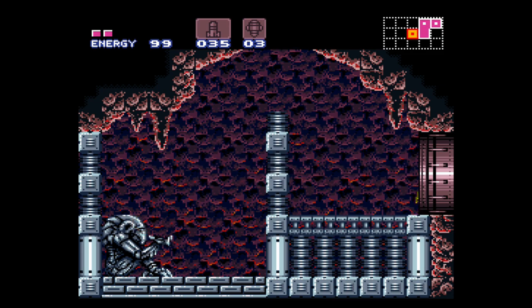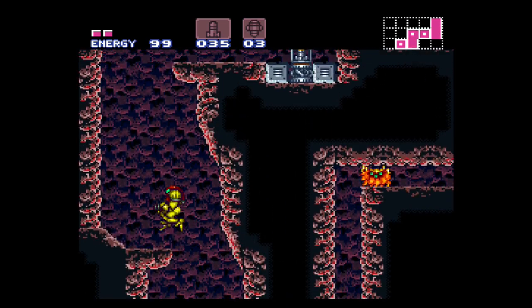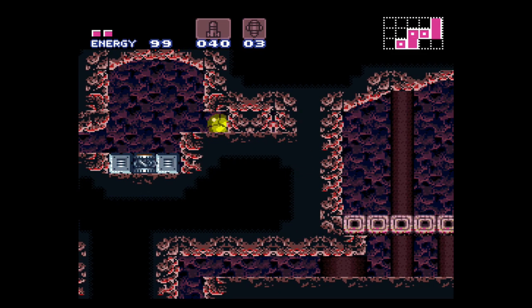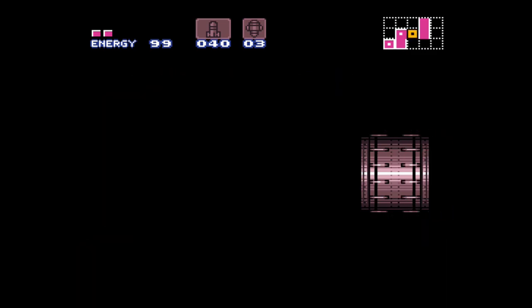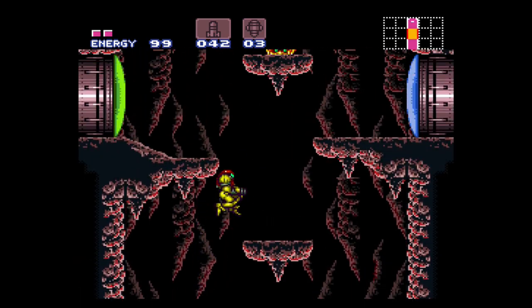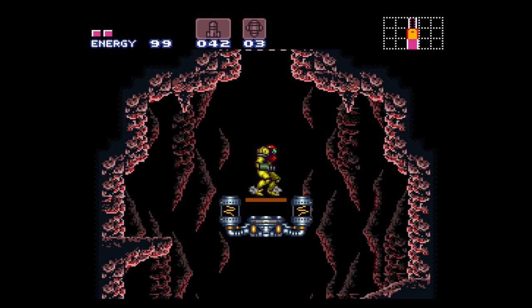Look at me go! Now that we've got the High Jump Boots, let's go back up to Brinstar because we've got Kraid's number and he is not going anywhere. And I almost forgot - more missiles. So to Ridley I say: sorry, I've got to cancel for now, but maybe in a little bit once I get a little more equipment. I knew you'd understand. Bye bye.